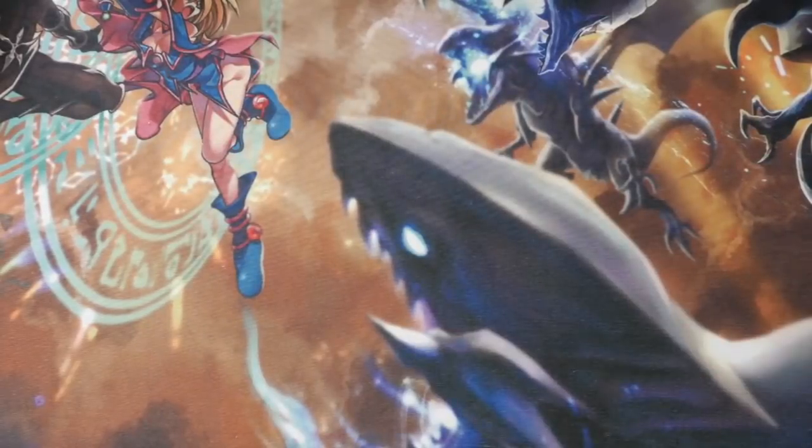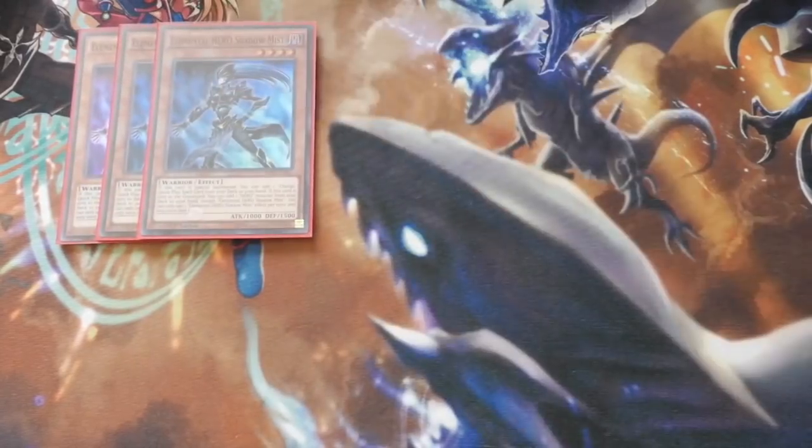Let's show you this updated Elemental Hero deck profile with Stratos and of course Destiny Hero Disc Commander as well. So we've got Triple Elemental Hero Shadow Mist — obviously the main playmaker and troublemaker of the deck. Very important to get you your Quick Play spells, so this can search out your Mask Change and free Mass Changes in the deck.